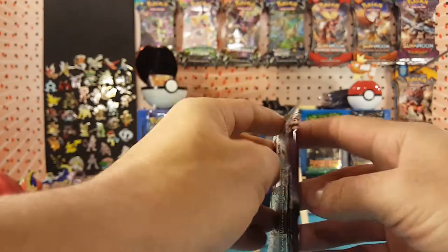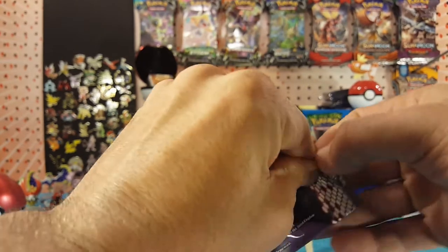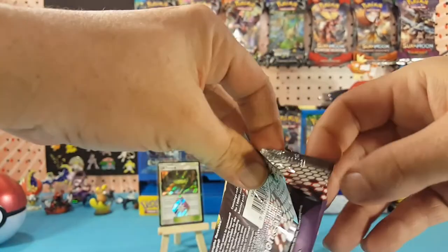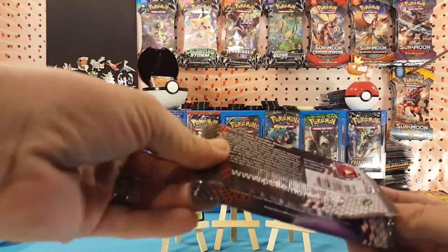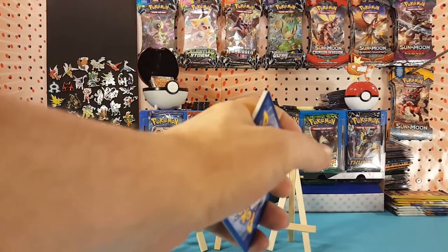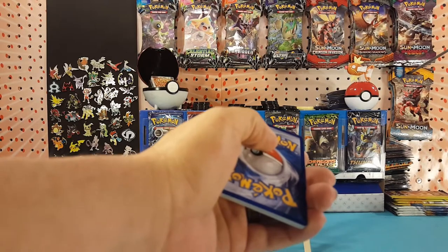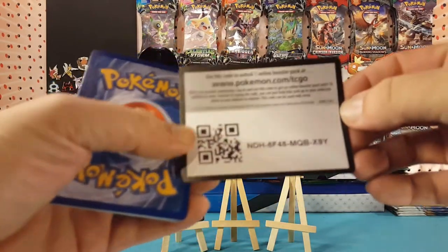On to our last pack — Black and White Emerging Powers, a little blast from the past today. Let me do a Legendary Treasures code card for you guys.